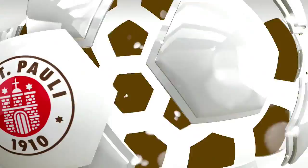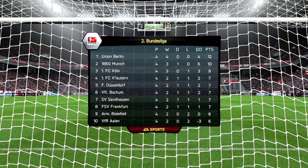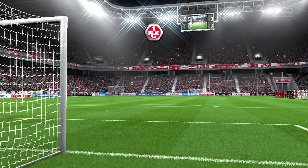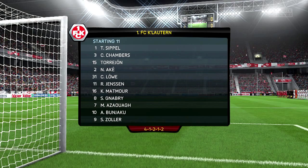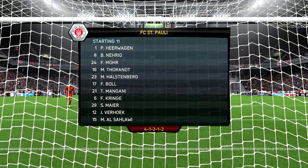Moving on to our final game this episode, we've got a match against St. Pauli. I think we played them early this season but I'm not positive. This one is a league match so we need points. The table shows we're sitting in fourth place with Köln, Munich, and Berlin in front of us — Berlin are dominating and haven't lost yet. We're starting with a 4-1-2-1-2 formation and they mirror us with the same setup. Some quality players on their team, very similar to ours, so it was going to be a good match.